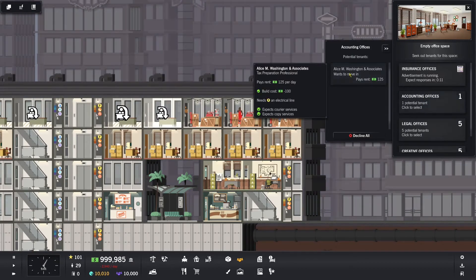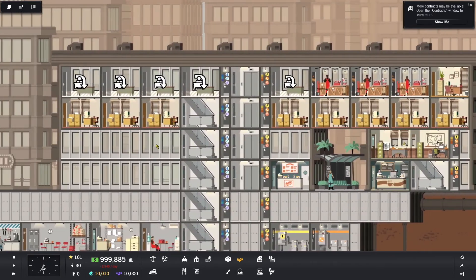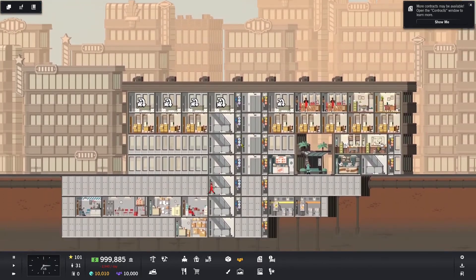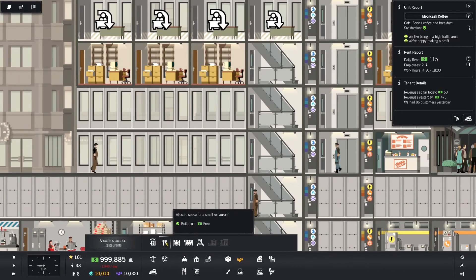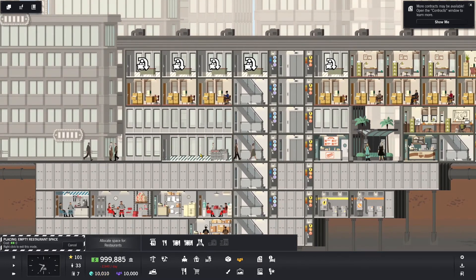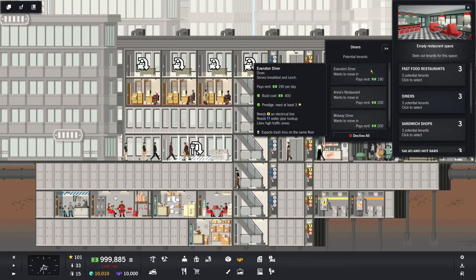Courier copy, they got everything they want. I just advertised for more of those. Courier copy — they only require electrical and don't want phones. I don't know why I thought they wanted phones. Well, this floor has phone lines now. Let's get some folks in there. Now the other thing I would like to do — I've got a lunch place, I've got a breakfast place. I do want to get a dinner place, but these seem to be really difficult to get.